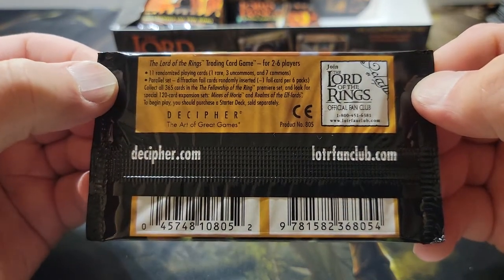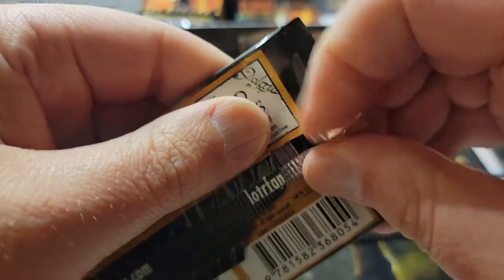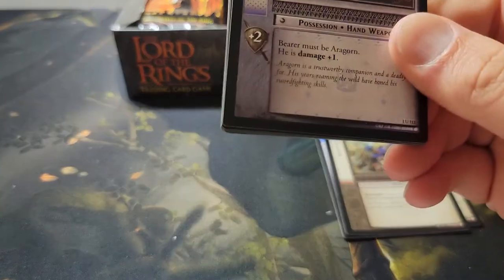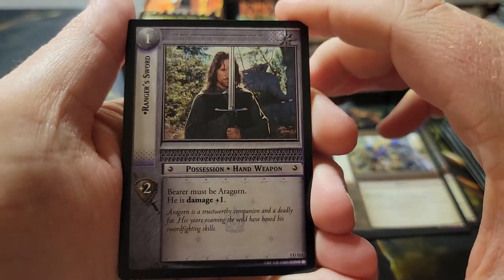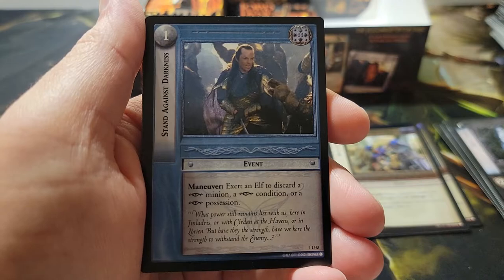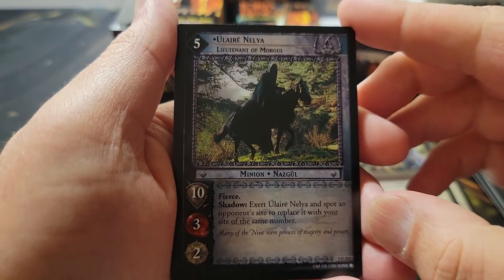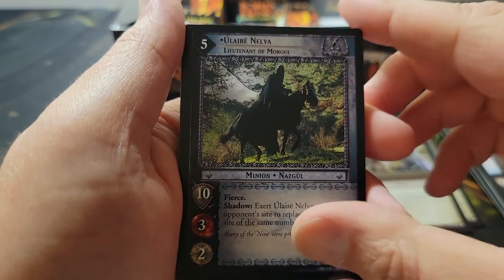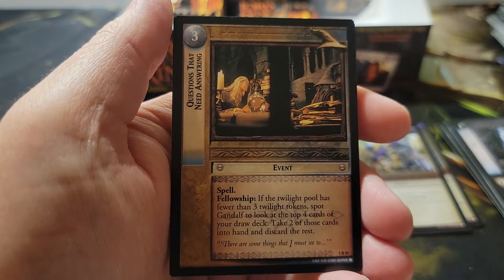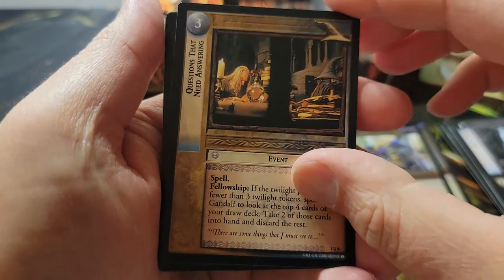Just to note — this is a 365-card set. Pack seventeen: uncommon Ranger Sword — that foil version would look really sweet. Standing Against Darkness. And our rare is Questions That Need Answering — at that point Gandalf was trying to figure out if that was in fact the One Ring, which he of course found out. No foil.